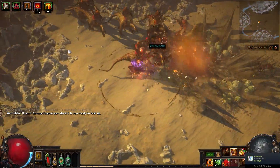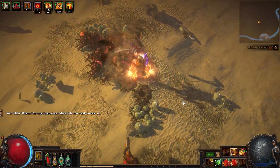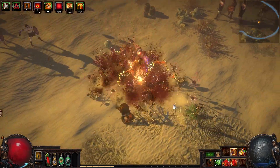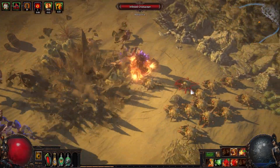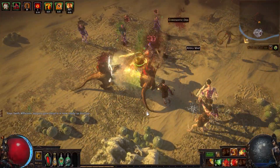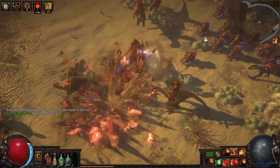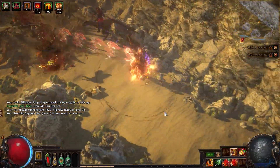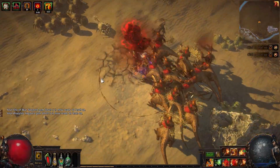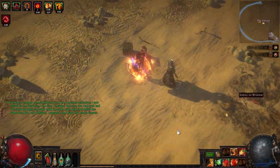This is a tier 15-16 map. To summarize what happened with the nerfs: we basically lost 100% more damage from Seismic Cry because the exerted attacks no longer do more damage. We also lost around 40% damage because Fist of War got nerfed. But the damage is still really good for clearing — it's not the fastest build ever, but you know how Earthquake and bleed works. We also have more sustain now because we use Warcry all the time.